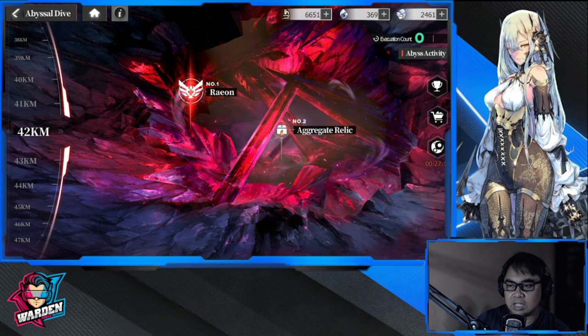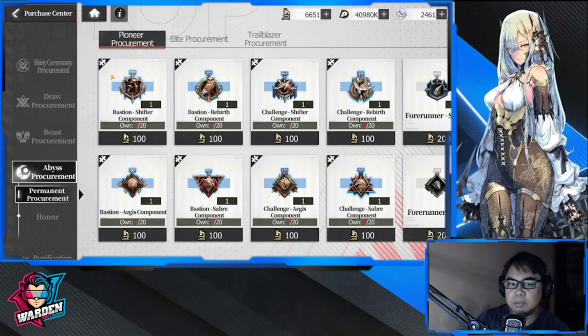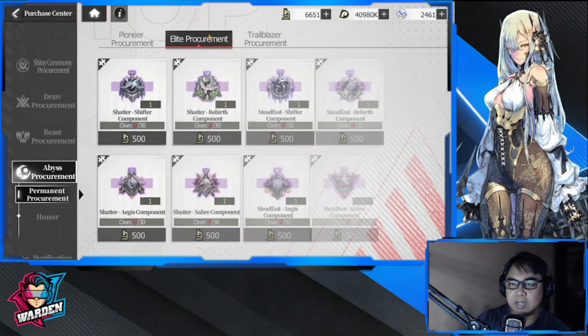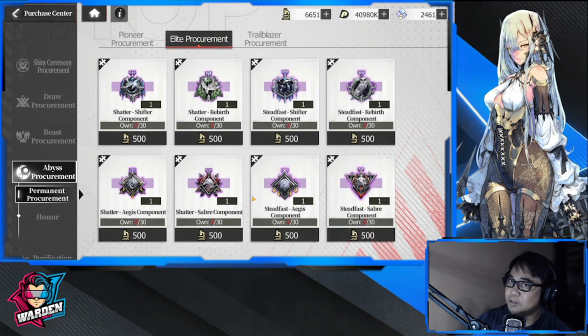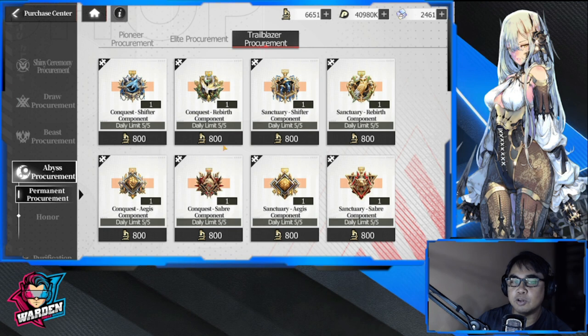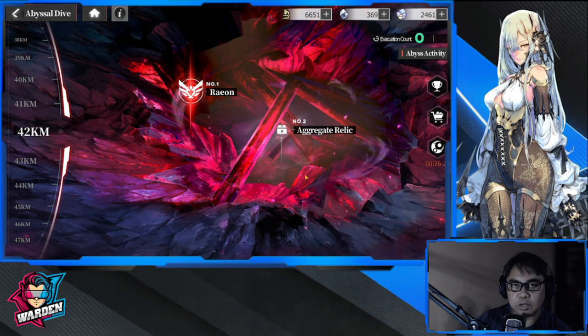That's it for Abyssal Drive tips. These points are very valuable for gear. Make sure you don't buy the blue ones — buy the purple ones. Once you unlock the yellow or orange tier, prioritize those — they're very expensive and hard to farm. Elite Procurement gear from here is better to focus on, but Trailblazer Procurement will take a long time.